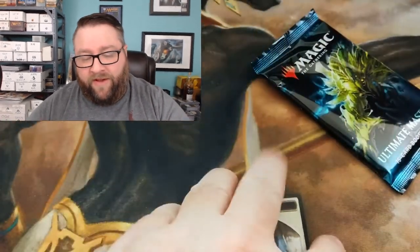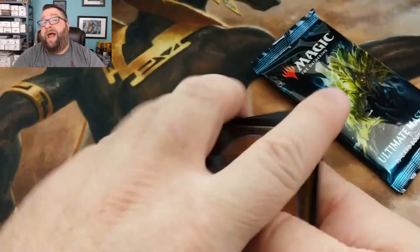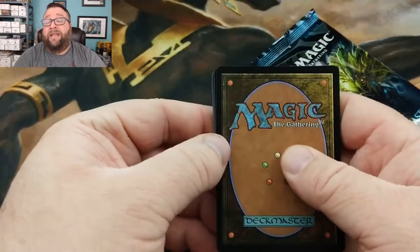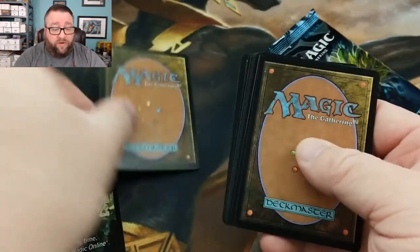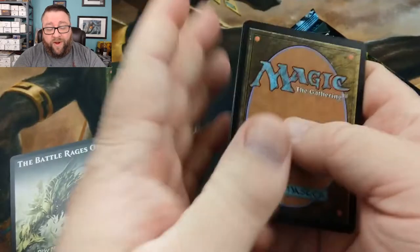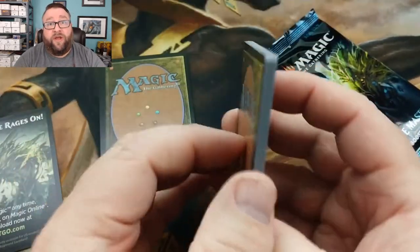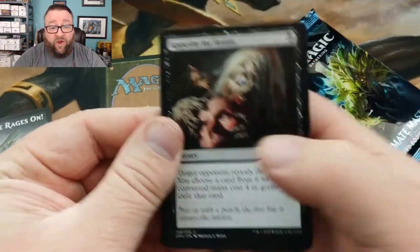So with the $10 tier, you get two packs of standard opened for you, and then we pull cards out of our Build-A-Pack box and build you a pack out of it. Now there's foils, mythics, there's all sorts of stuff in there — lots of good value. We got the foil and the rare, and you can go through and look at some of our Patreon videos. A lot of money, a lot of good stuff in there.